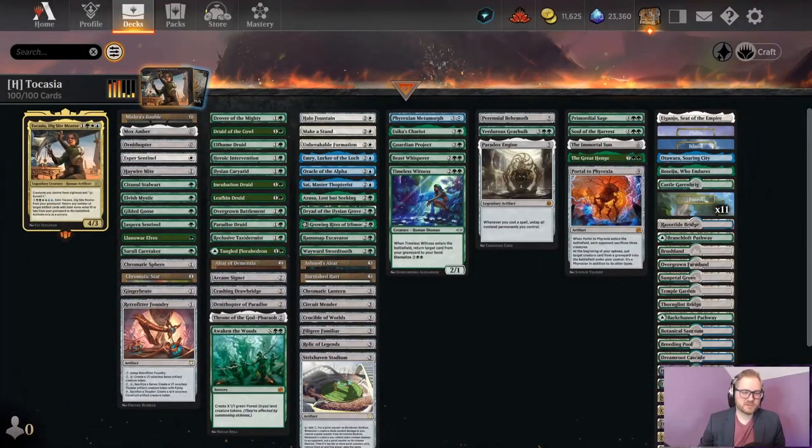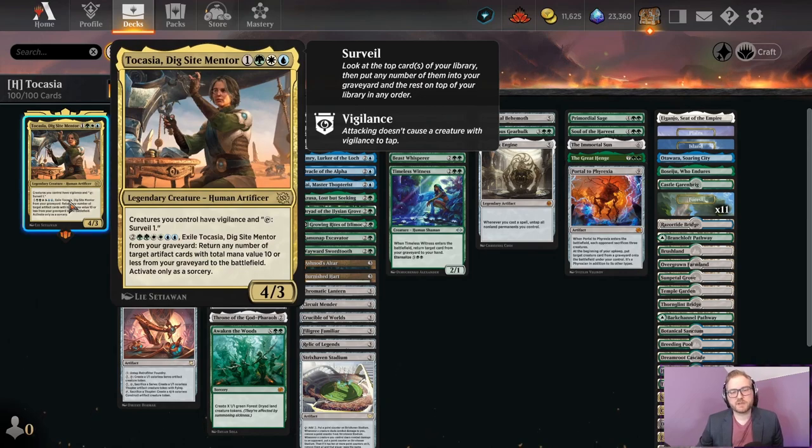What is up everyone, it's Justin Parnell back again with some more Historic Brawl, and today we are going to be playing Tocasia, Digsite Mentor. I have to say, the deck that we are playing today is a wild one. So Tocasia, Digsite Mentor — let's read this card first.